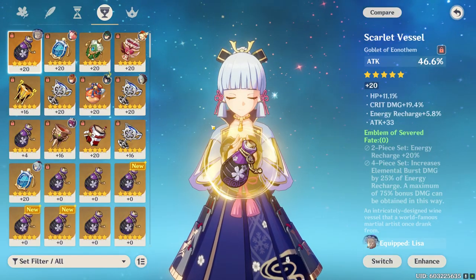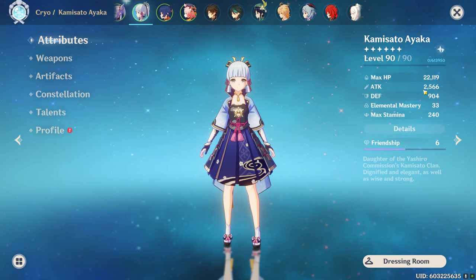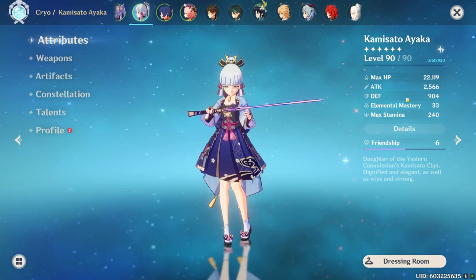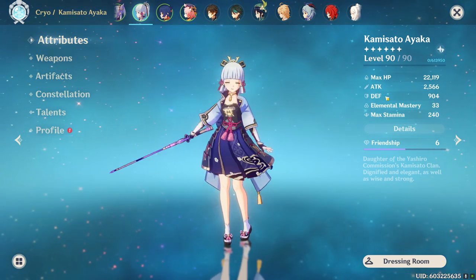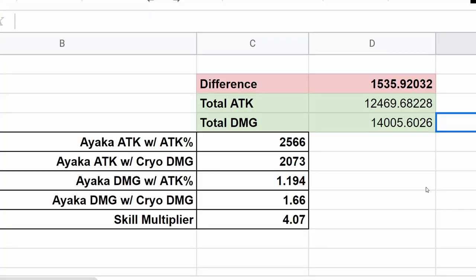Now I'm going to switch over to an attack percent cup and do the damage calculations again to show the difference. When I switch to an attack percentage cup, my attack goes from 2,073 to 2,566, but I lose that 46.6% damage bonus from the cryo damage cup. Switching over to the Excel sheet — these are the same numbers we just broke down: total attack values and total damage bonus for both an attack percent cup and a cryo damage cup, using her E ability.